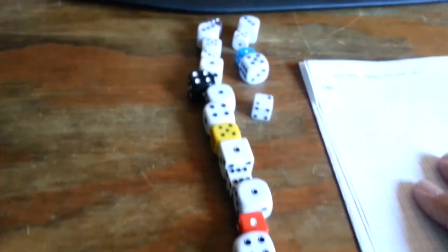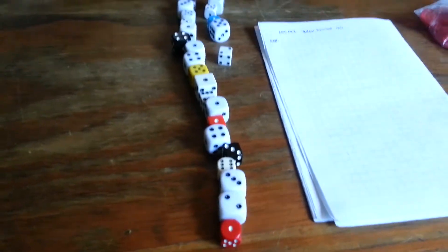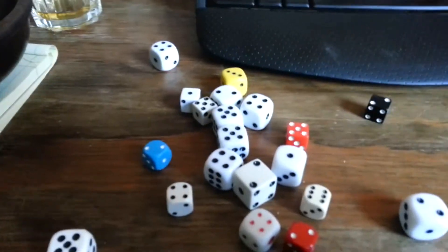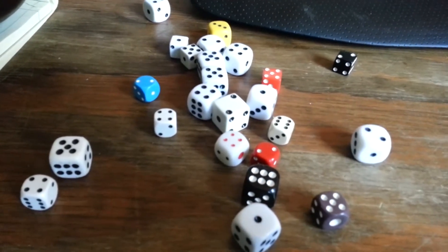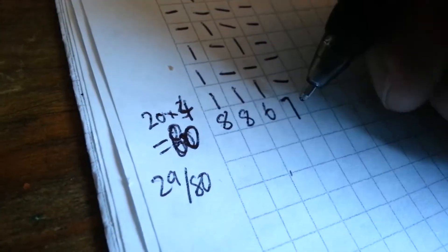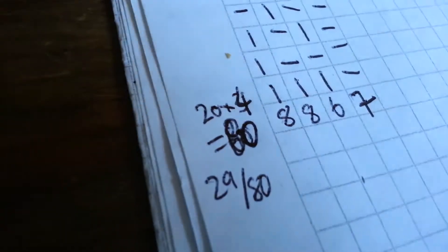Going top to bottom, I'm going to make a note on the sheet of paper — that'll be the first batch of ones and twos. Here's my third batch of dice, lots of ones and twos again. We've got 80 die rolls and 29 out of 80 losses.